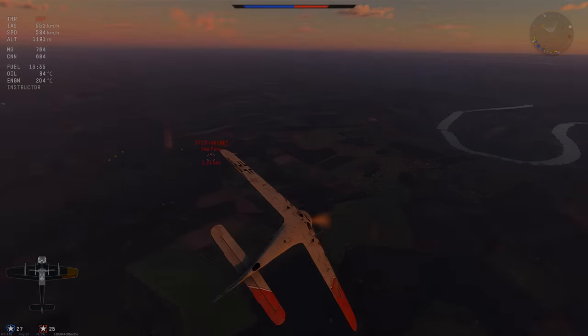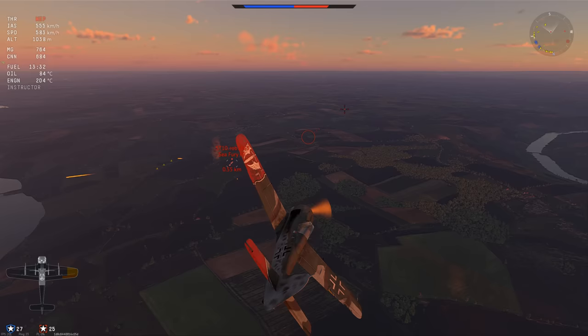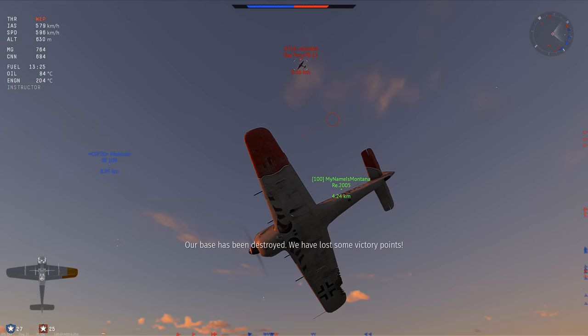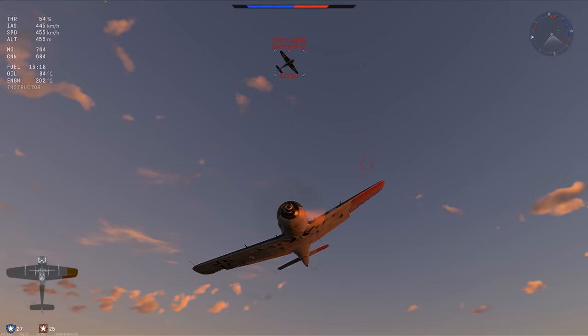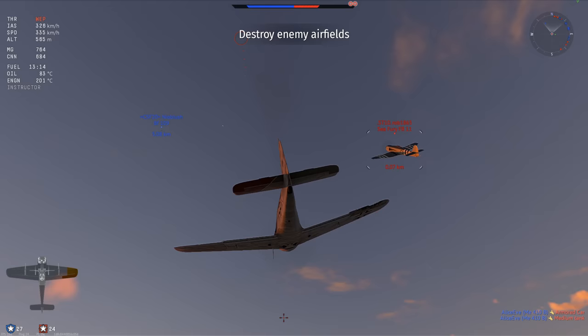Welcome back. Today we are flying the Focke-Wulf 190A8 at 5.0 with the air spawn. You have four MG151s in the wing and the 13mm in the nose. This is a special plane to me because it's the first vehicle I ever took out in War Thunder, which has been over six years ago, and to this day I still take it out sometimes. You don't have many advantages — you have a pretty good roll rate, the air spawn helps, and you have overwhelming firepower.